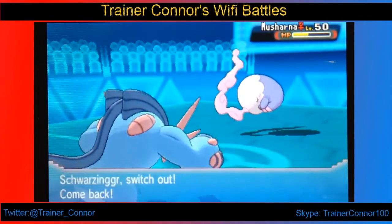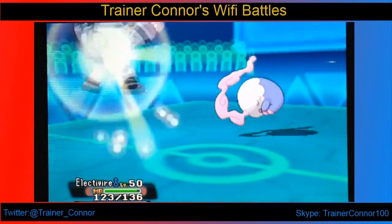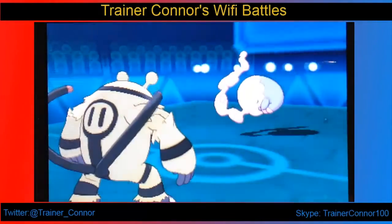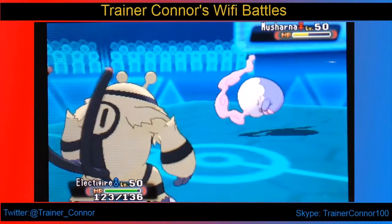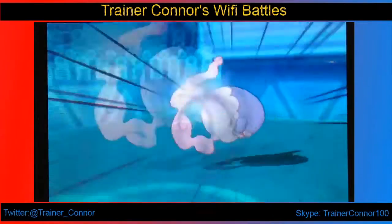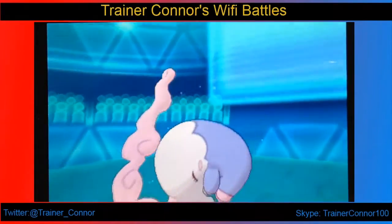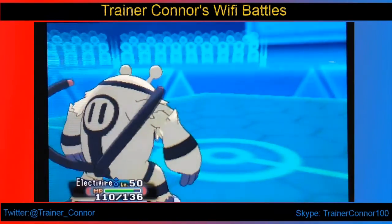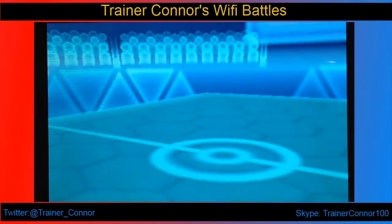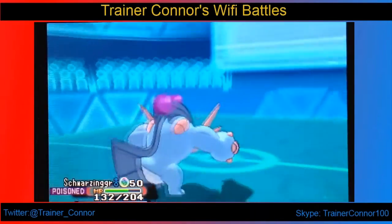I wanted to try out a Swampert like this and it worked out well, but now I have to face Musharna again. I switch out to my Zoroark, expecting a psychic-type move, but she goes for Hypnosis expecting me to switch — that was very scary. If I went to sleep I'd be at a big disadvantage, but Hypnosis isn't reliable here. I dodge it and knock her out with a U-Turn.